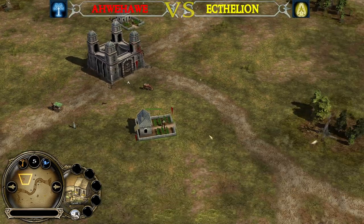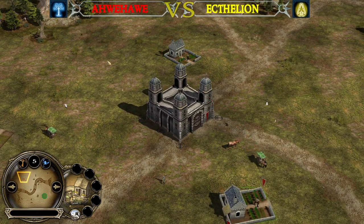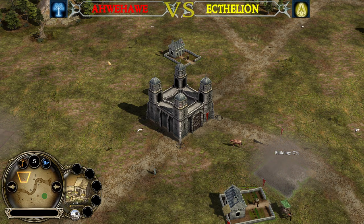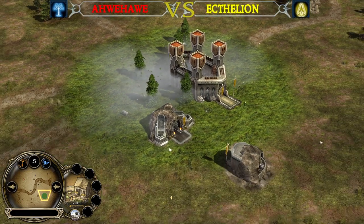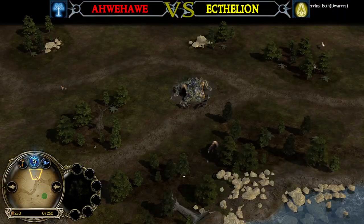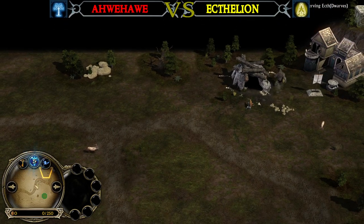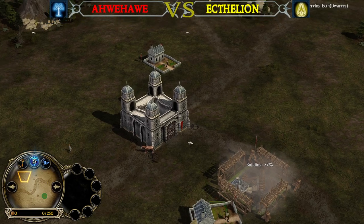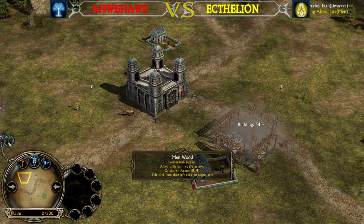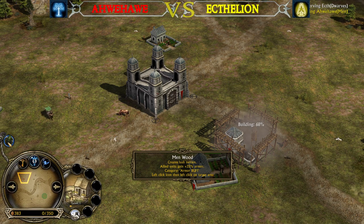That's why most of the time players start with a power point ability from the spellbook that can reveal the opponent's faction. And there we go — Menwood will already be used from AveHave. In this game I will also try to explain what are the biggest differences between Battle for Middle-Earth 2 and Rise of the Witch King. For example, the Elvenwood gives you, in the case of the Men of the West faction, only 35% increased armor.